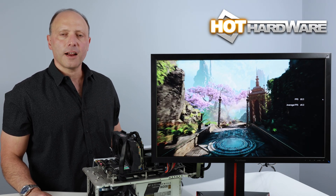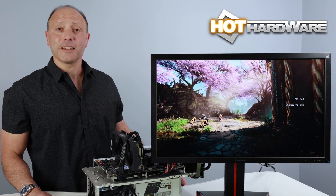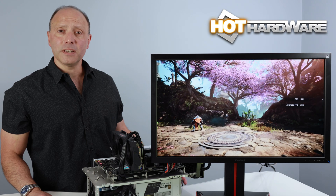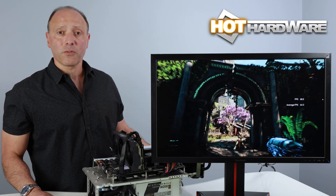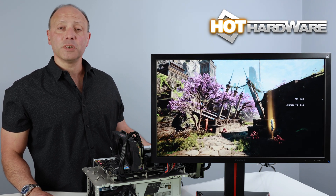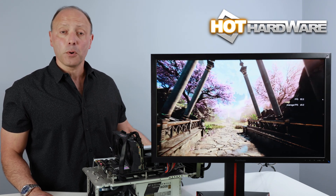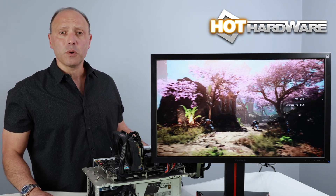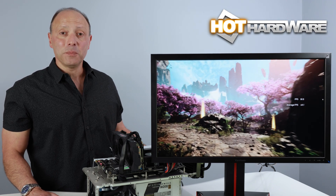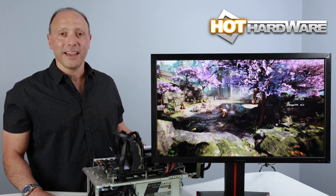Hey there, it's Dave Altevilla for Hot Hardware. Recently AMD announced FidelityFX Super Resolution, or FSR for short, which is a performance-reclaiming technology that upscales lower resolution input frames from game engines to a higher resolution, also gaining you back a significant boost in frame rate. Since the technology was announced, folks have been pixel-peeping available game titles that support FSR, magnifying up to 5x and stopping frames to look at image quality. I'm here to say that pixel-peeping FSR in a live motion game engine is basically pointless, and I'm going to show you why.